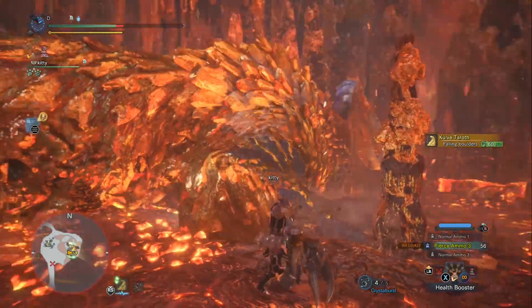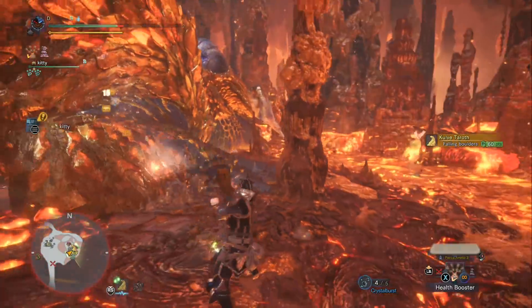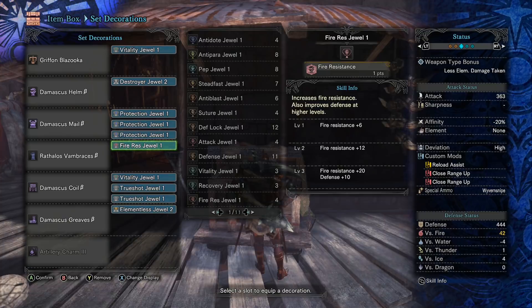I could have given up the Elementaless Jewel and gotten another Destroyer Jewel on, but I can't give up that extra damage. I'd have to see that it's actually better to give up Elementaless — I have no way to know that — so I stuck with Elementaless in this case. I could have had two levels of Part Breaker on the build, but I just went with Elementaless.